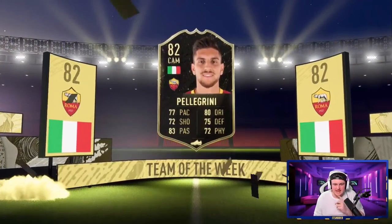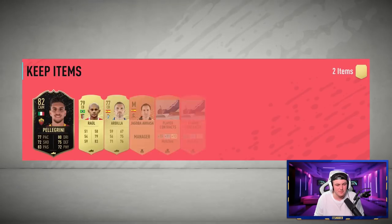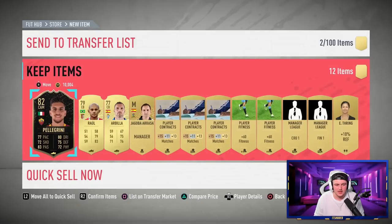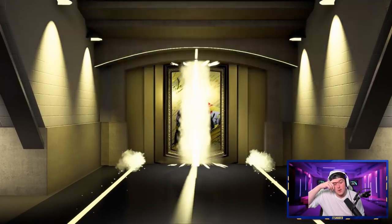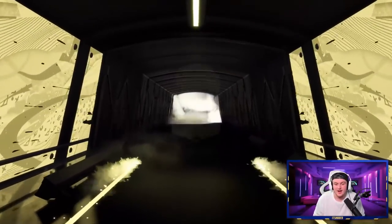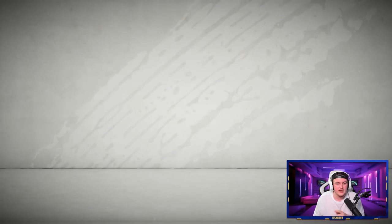I think I can sort of tell if it's boards now - if the pack opening is a little bit slower, I think it's boards. Oh another inform I think! Italian cam - Pellegrini. Yeah it's actually a good card as well. This card looks solid - 77 pace, 80 dribbling, every stat over like 72 as well. That's actually sick! Let's go - another inform. That's like the second one in a few thousand FIFA points. I'll happily take that. Card looks pretty decent.